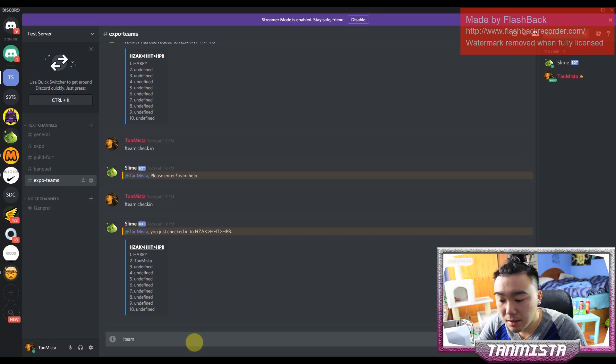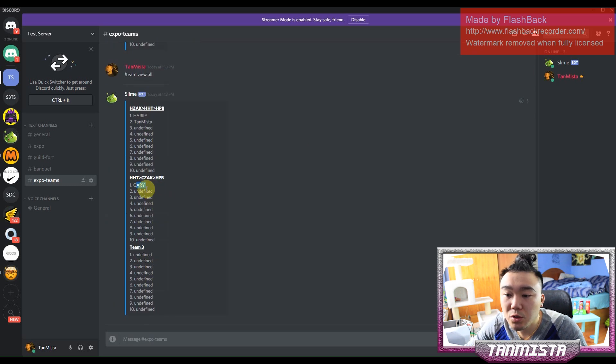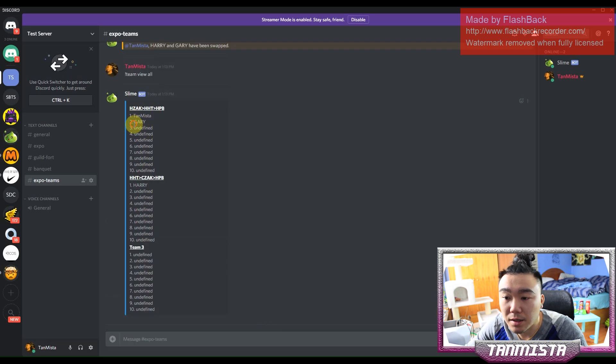You can also swap members between teams. For example, add Gary to team two, then use team swap: specify Harry in team one at position one, and Gary in team two at position one. It says Harry and Gary have been swapped, and doing team view all confirms they've switched teams. That's a pretty cool function just to organize everything.